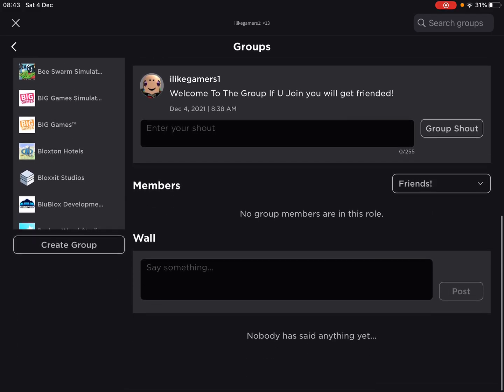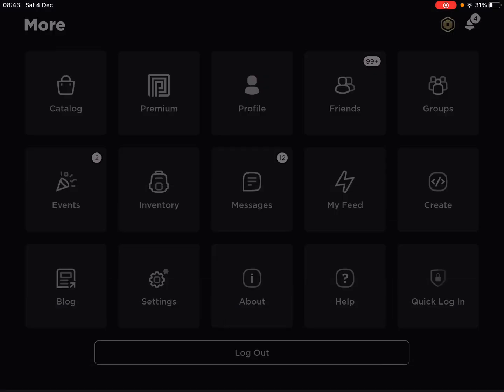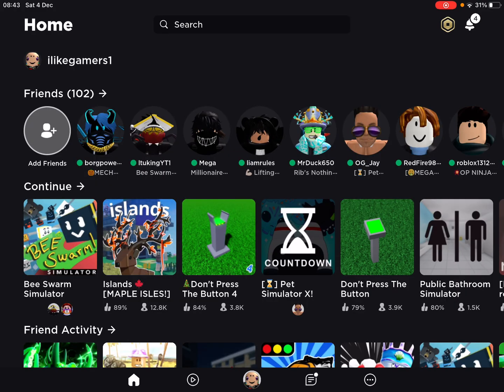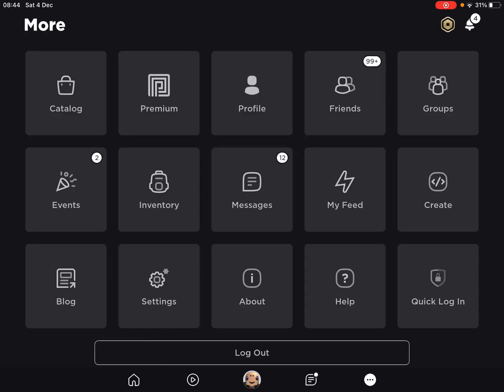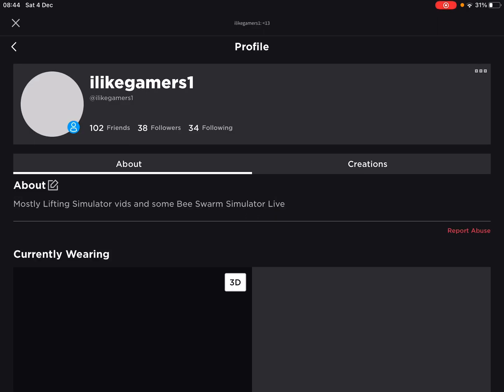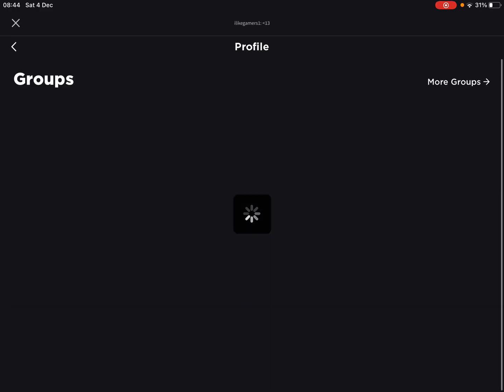There will be a link in the description. If you play on iPad, you will have to just go into the game, search my username up, click on my user, then go to profile, then scroll down, and then go over here and there should be the group right here.